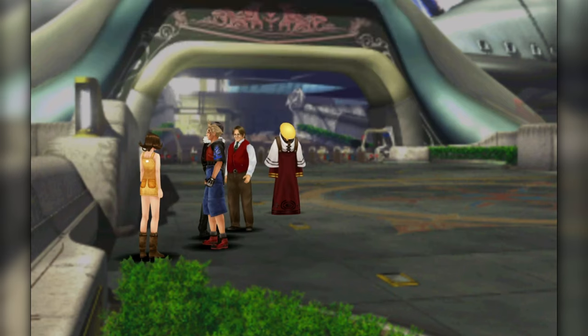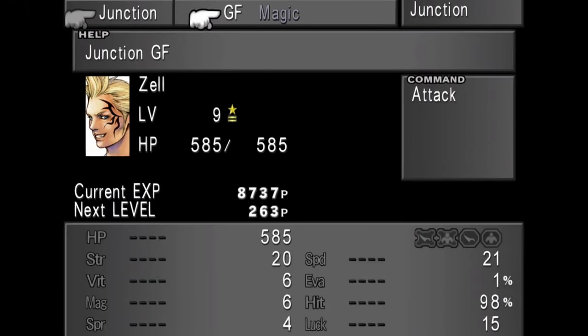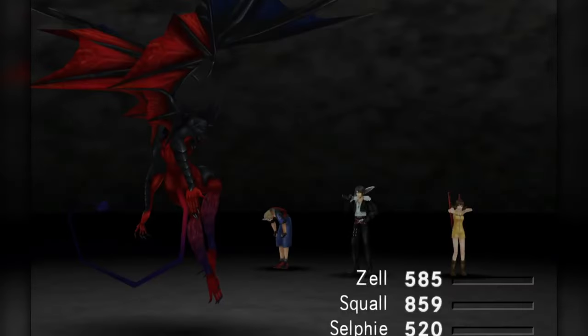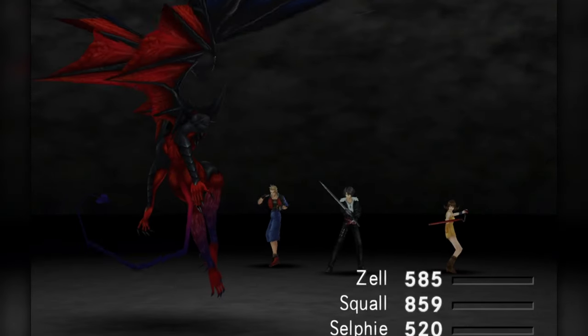We are to assist a resistance faction called the Forest Owls to reclaim Timber, which has been under Galbadian occupation for over a decade. But freeing a people from the oppressive boot of Galbadia can take a backseat to Triple Triad. From Cid, we can win the Seifer card, which can be refined into 3 diamond armor. Then when we're ready we can move to the overworld, save, and rub that lamp.